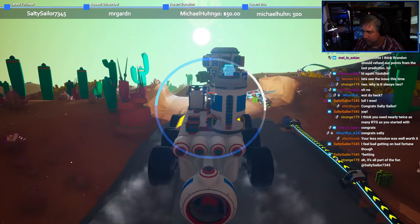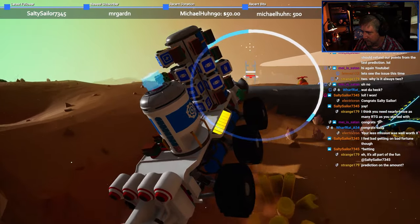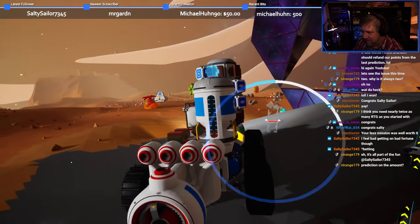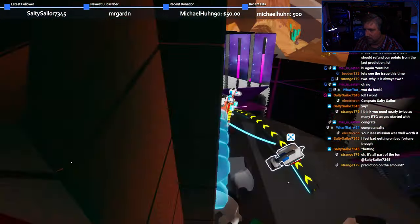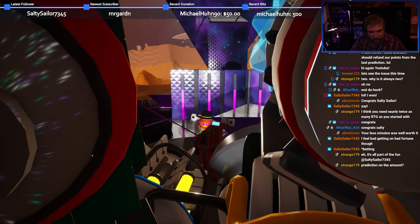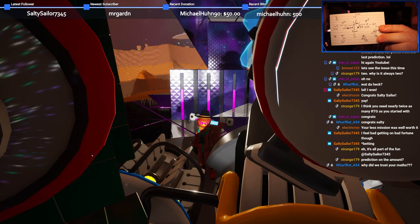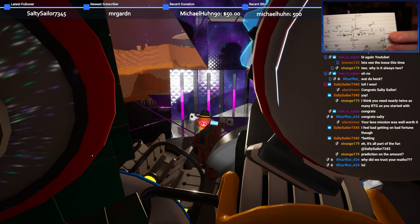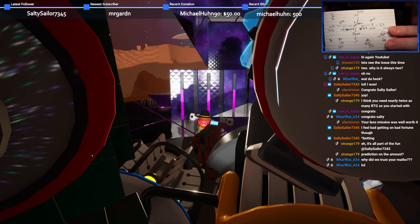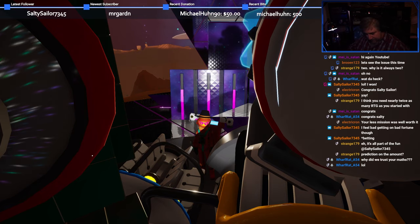More troubleshooting was required, because I was convinced this would work and surely I had just made an error somewhere. I jumped back into the rover to head to the equator to investigate. I found the gateway sitting at around 75% power this time, so I had simply miscalculated again. As Warfrat asked in chat, why did we trust my math? The problem is I was just running the numbers in my head. So this time, determined to get it right, I actually put pen to paper to give myself a visual guide of how much power was required at each split along the run of extenders.